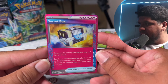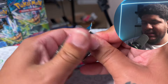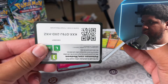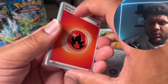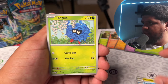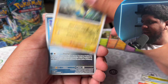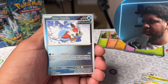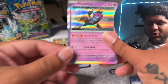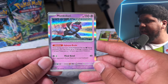They're saying you can play this in ancient box, which I might try out. Wow, that secret box man, this card looks sweet! So let's keep it rolling — the left side of the pack is hitting, we cannot complain. Code card right there. Let me know if the quality is improving — I'm trying to make sure everything stays in focus. Lucky Helmet, Iron Bundle, and a Munkidori!